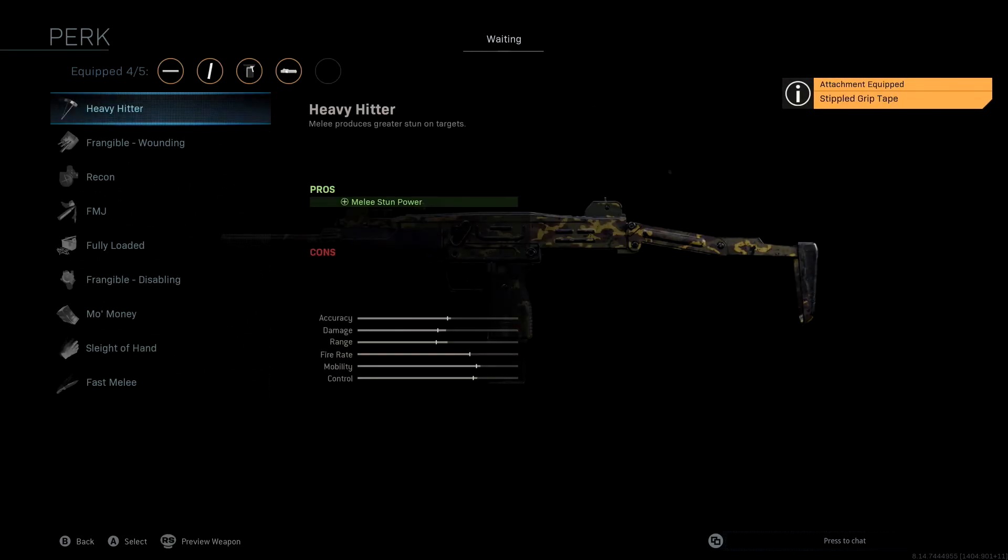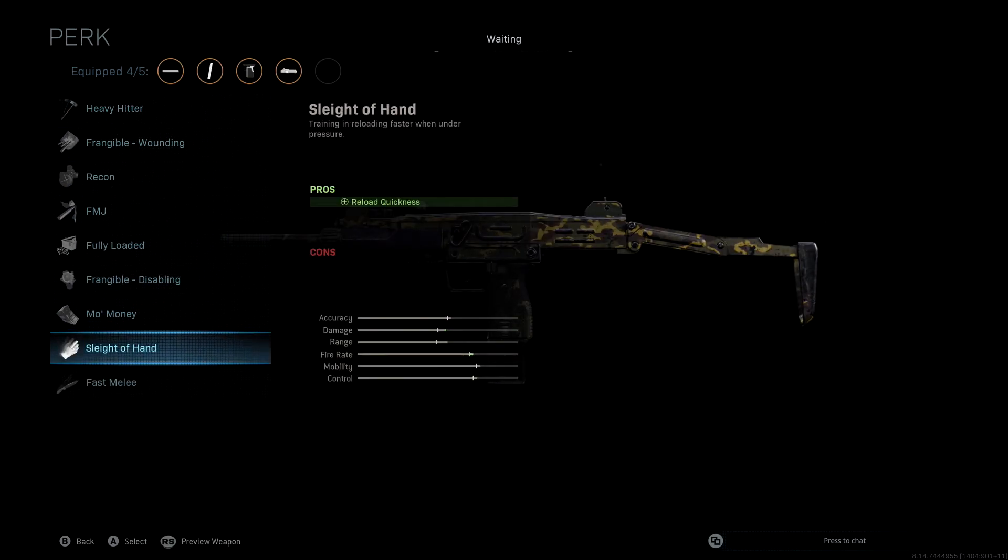Last but not least, the perk we're using is Sleight of Hand, just to make reloading a little bit quicker. We're going to be running around with those 41 AE 32 Round Mags, so obviously there aren't going to be as many bullets as the 50-round mag. Sleight of Hand makes sense because if we're playing aggressive, we're going to run into multiple people at once, and being able to reload quicker is going to help us out significantly.